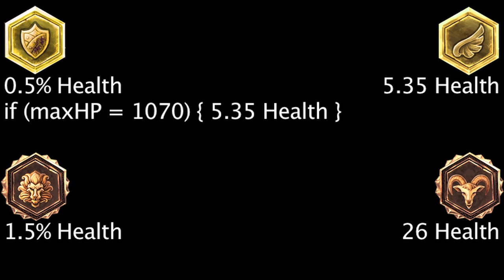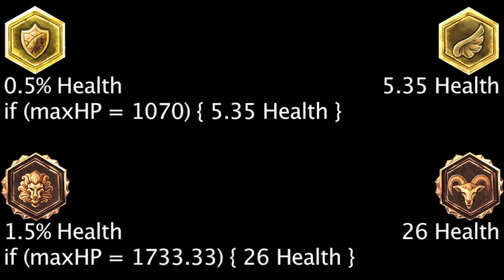If a champion has 1,070 maximum health, a percent health seal will grant as much health as a flat health seal. If a champion has 1,733.33 maximum health, a percent health quintessence will grant as much health as a flat health quintessence.